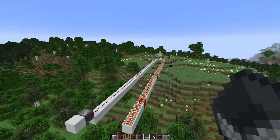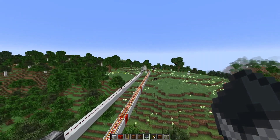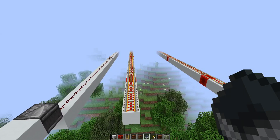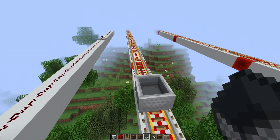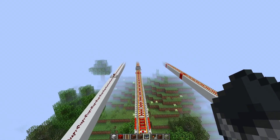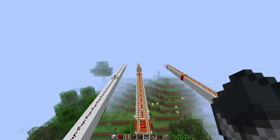So you definitely gotta be careful with setting the simulation distance, because it can mess with your redstone and you could also have other side effects that you don't want. I was also curious what would happen if I set the render distance lower than the simulation distance — I was kind of hoping that the minecart would actually return, but it seems like those border chunks where entities aren't simulated are still in the game.